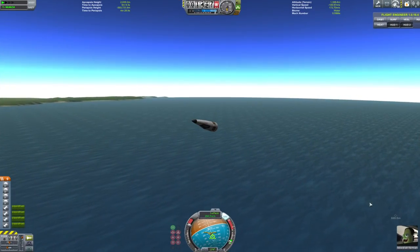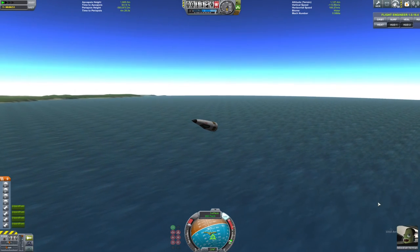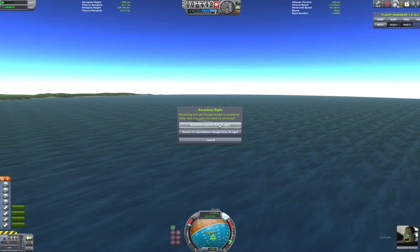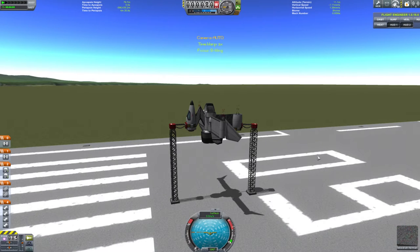It flew better than this in testing. Back to the beginning - revert flight to the launch. I just found out about this; on mine it's backspace. It's quite useful. You don't have to watch all the explosions all of the time. Let's try that again.